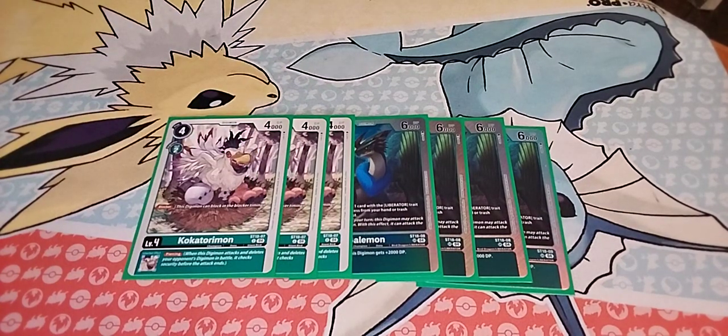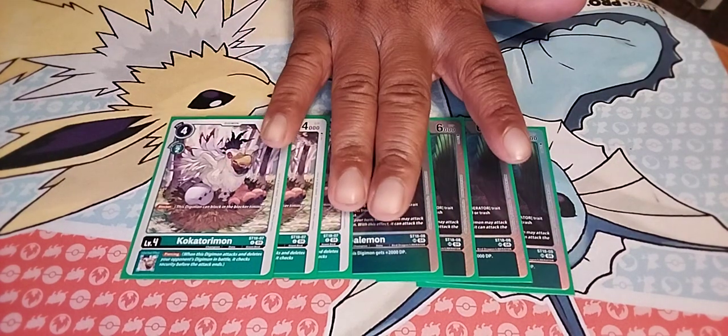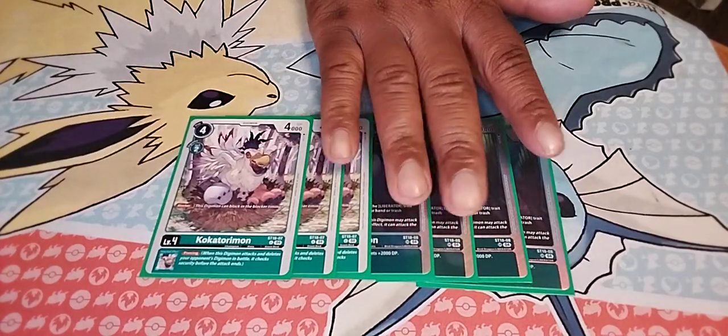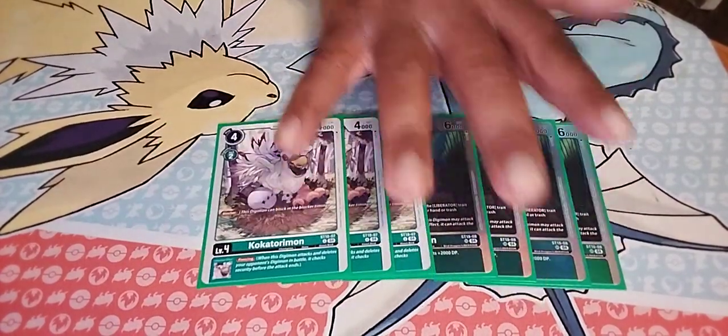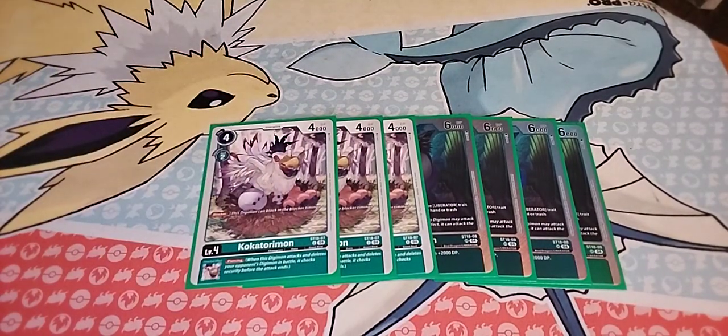I consider this a stamina-based deck. Three copies of Cokutramon — it's a level four, two-cost evolution, four-cost blocker, which you don't see as often as when the game first came out, but having this card with Blocker is really, really good, especially as a level four.